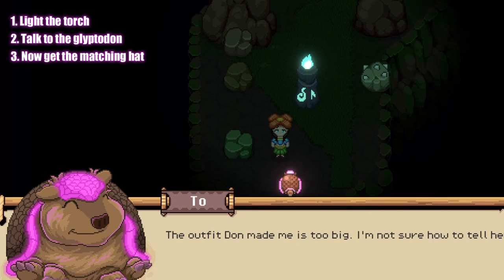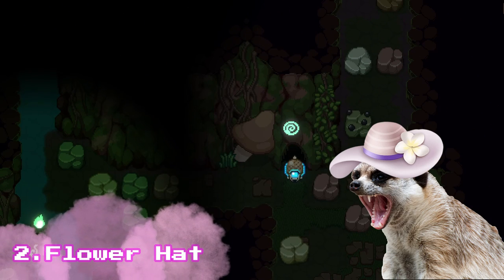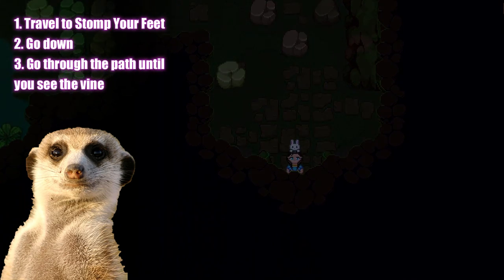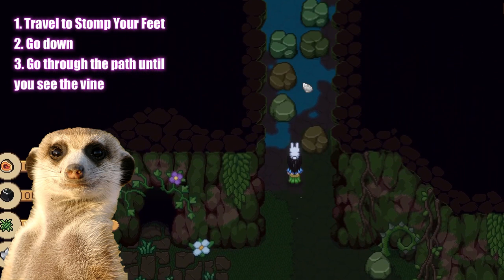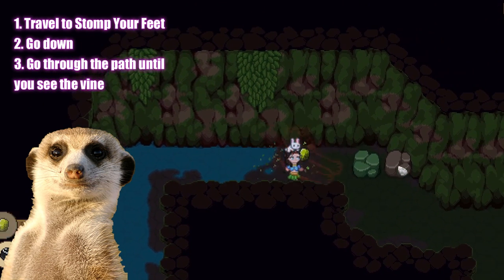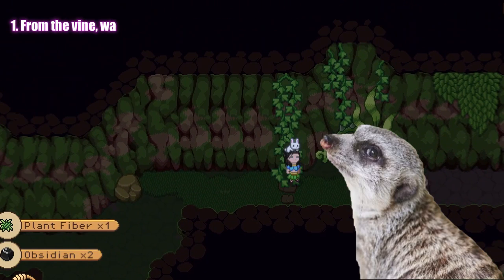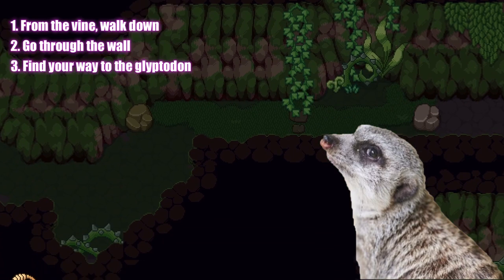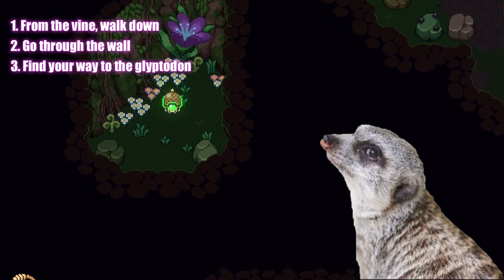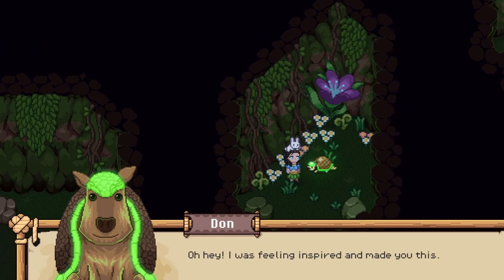By the way, this outfit has a matching hat. Let me show you how to get it! The Flower Hat: travel to Stomp Your Feet and then go down. Keep going through this passage. Walk up here until you see this vine in the middle, walk down straight into this wall, and find your way to this Glyphodon.